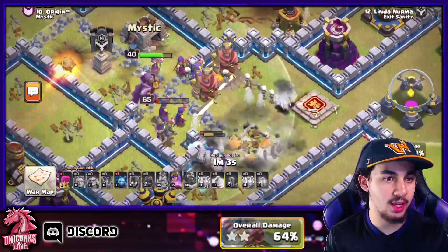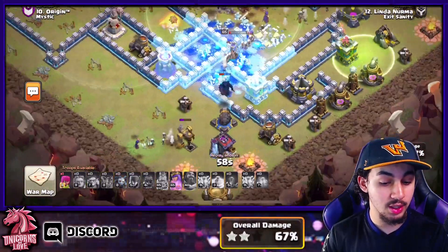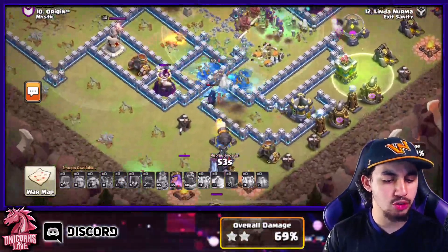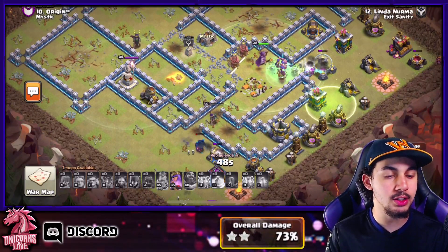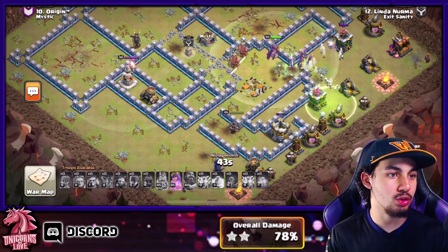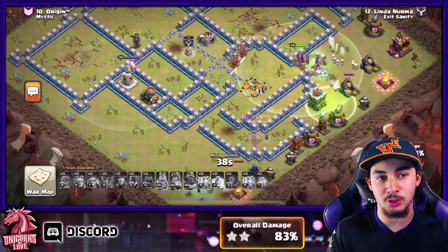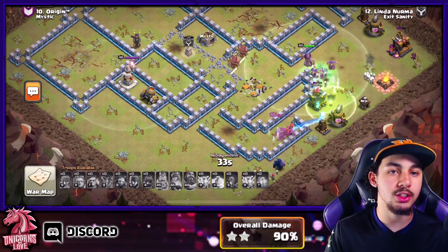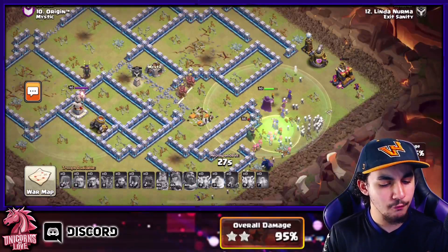Take a look at all the Witches in the core — very simple. You want the majority in the core so that defenses targeting other units are locked on and distracted by the Skeletons. It makes it easier to get through, and that's why Witches are incredibly powerful. Since there's a limit on Splash Buildings, you can still move through quite easily, even using the Warden Eternal Tome to push through more structures.